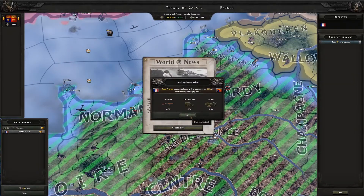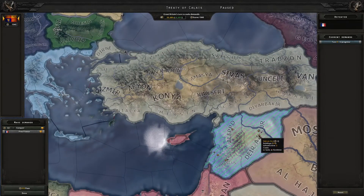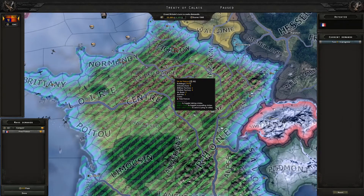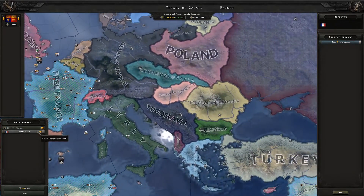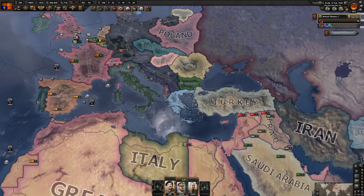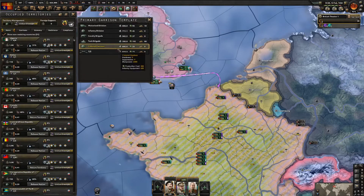France has capitulated - we've gotten some equipment. Since we're going for a few achievements we have to take this land here because this is our core of Kurdistan. It's also important to take this state because for the Britzkrieg achievement we need to control Paris and be in a faction with Germany. I'm going to take all states first. Look at that - we are really, really big now. Let's reorganize and switch our garrisons to cavalry.